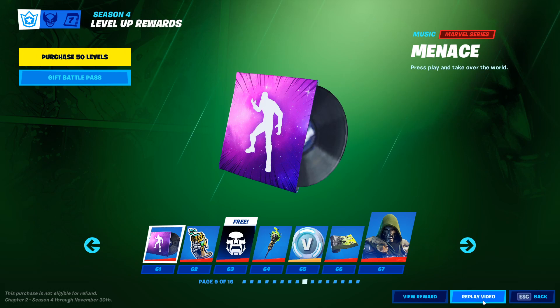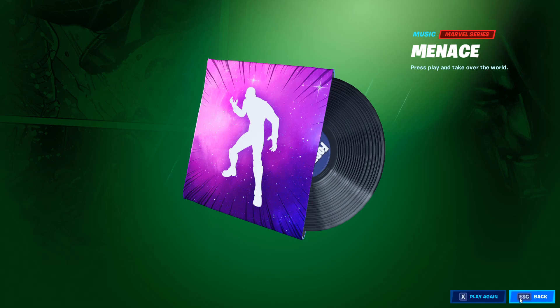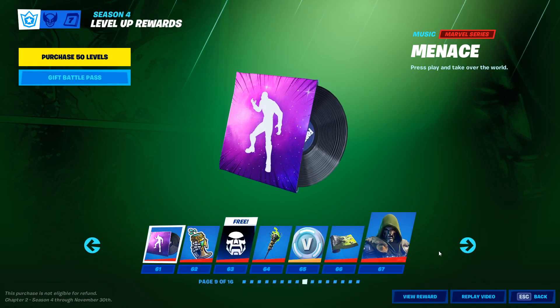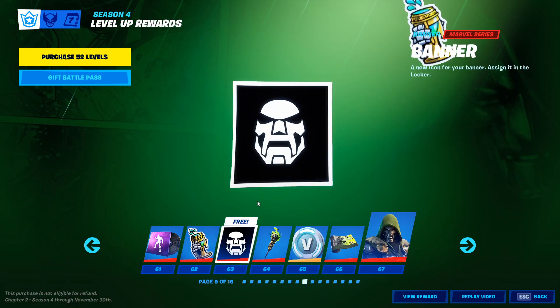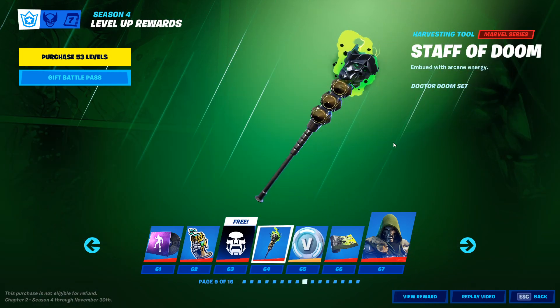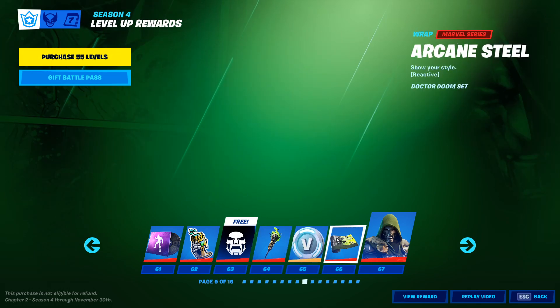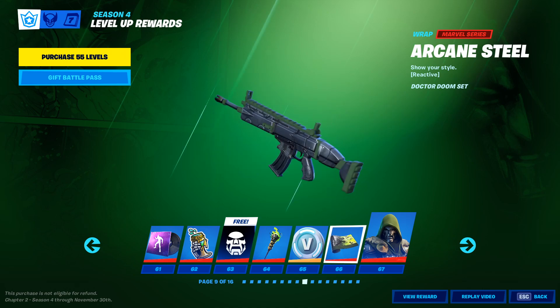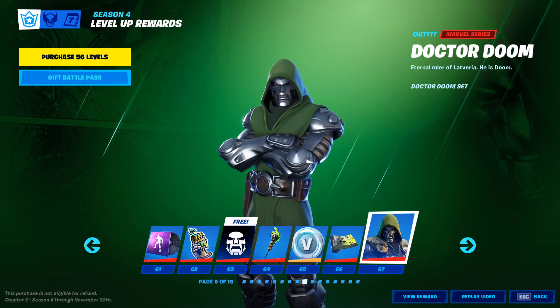Dr. Doom Menace. Let's give it a second. Wow. Very menacing. Doom Juice emoticon, banner, Staff of Doom — which is a pickaxe — 100 V-Bucks. Arcane Steel. Very cool. Reactive. Then we have Dr. Doom himself.